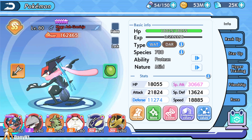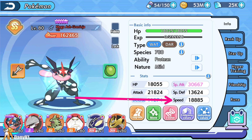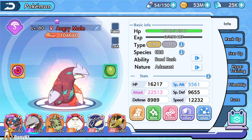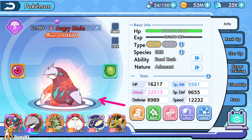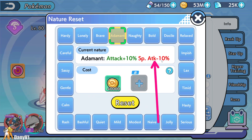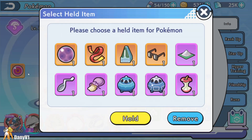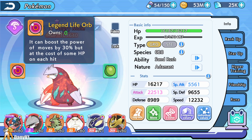Since we will mostly outspeed any enemy we face, we want as much damage as possible. For nature, we usually want Adamant, which gives plus attack and minus special attack. For held item, you want something offensive. I'm using Life Orb right now, which gives 30% more power on attacks, but it removes some HP in battle every time I move.